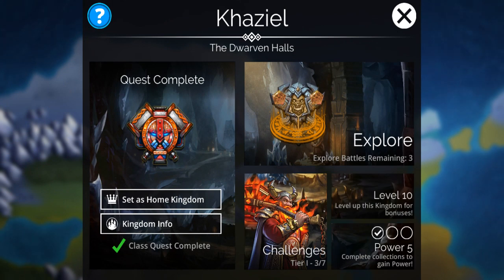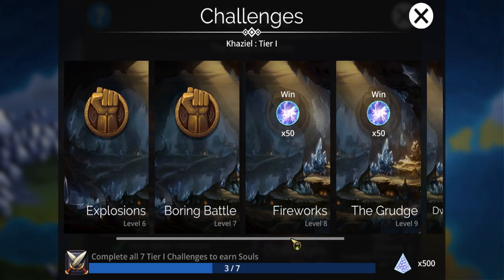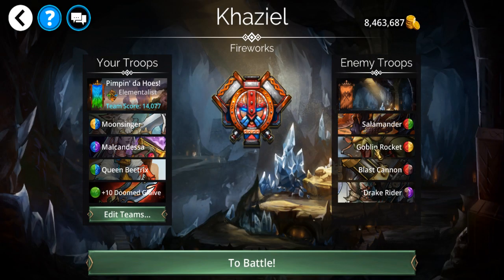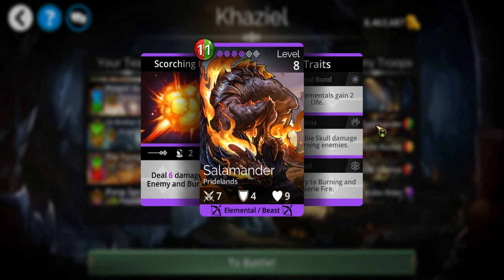So in each kingdom you're going to have an option to run challenges. Each kingdom has their own, and these are theme-based battles — battles with a specific theme. As you can tell: mining explosions, boring battle, fireworks, salamander, goblin — you get the idea. The challenges start at level five, very low level, super low stats, so you're competing with just about anything.